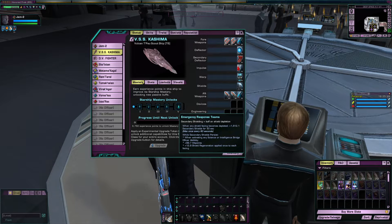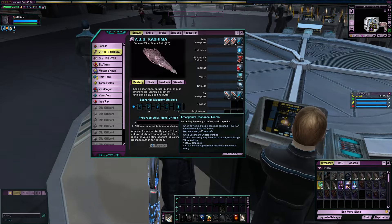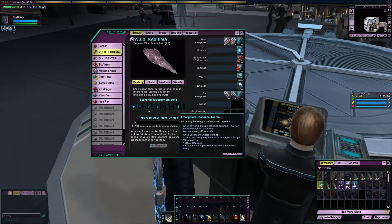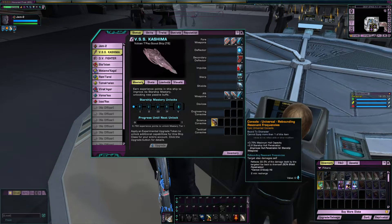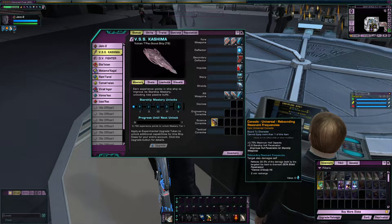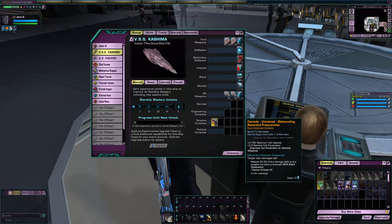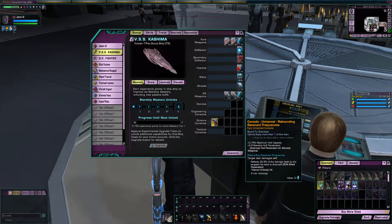Lose your shields, gain secondaries. If they persist, then you use a science power or intel power — more health, more shield regen. Universal console equivalent of feedback pulse. Double up the feedback pulses and use the ability. Somebody's in for a bad day.